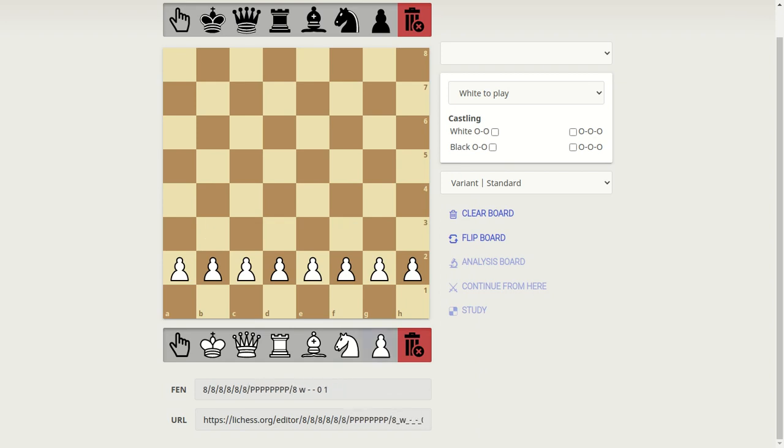Okay, do not mind that. Here is the full second rank filled with pawns. Now we're going to do the pawns for the black team. It's not on the second rank, but the seventh rank.